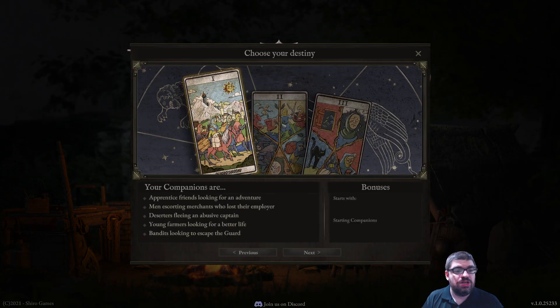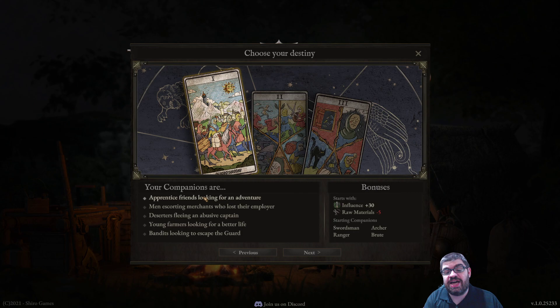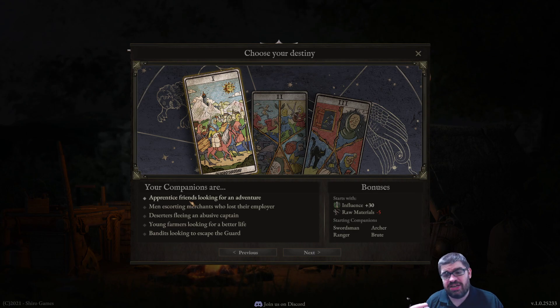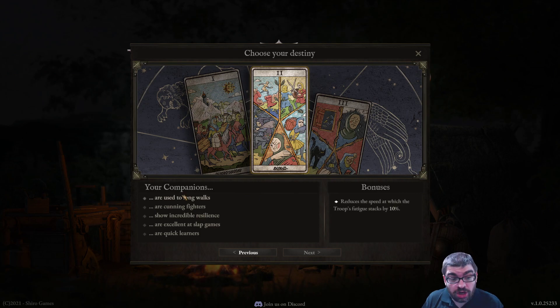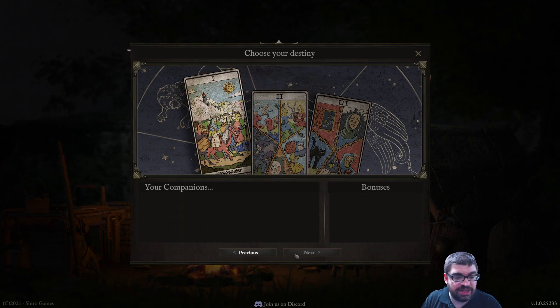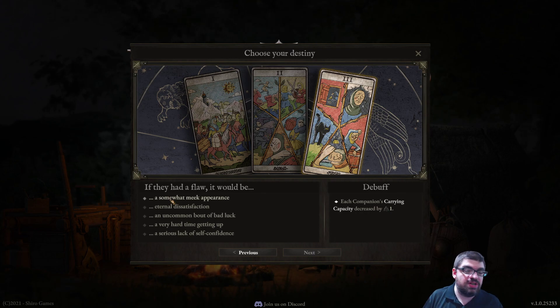When you start a new game, you choose your destiny — it's like a storybook. For example, if your companions are apprentice friends looking for adventure, you start with influence +30 and raw materials -5. If you choose men escorting merchants who lost their employer, you gain 150 crowns and minus 2 medicine. You pick one of five different backstories, and each gives different bonuses — like companions not getting fatigued as quickly, or constitution increased by 10%. I wish the party flaw wasn't mandatory, but it is what it is.